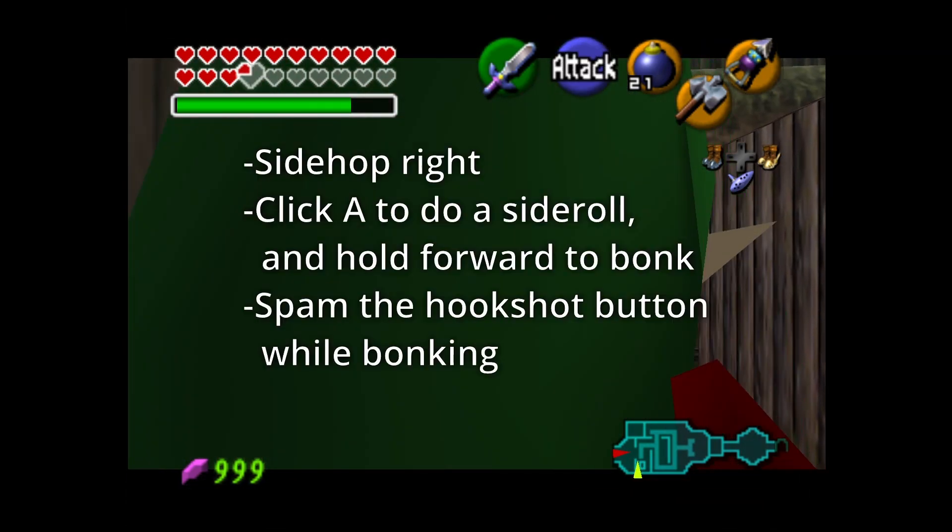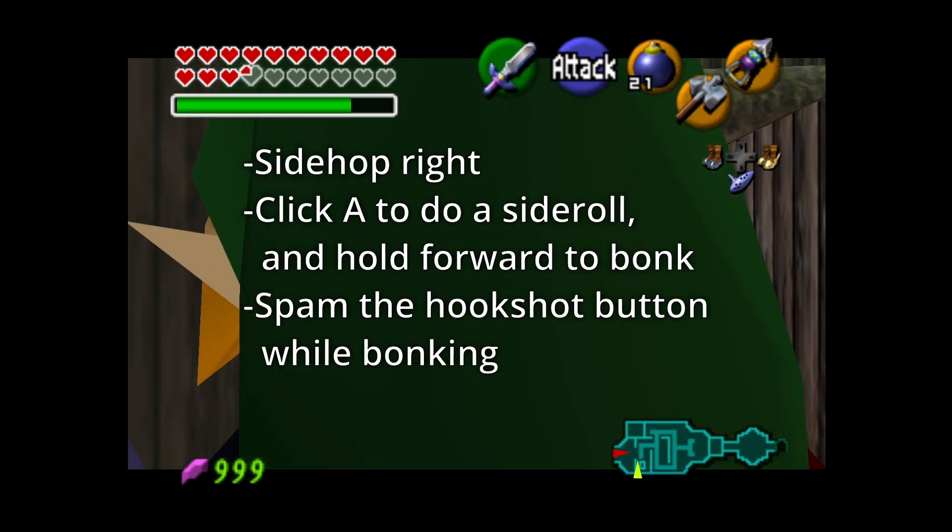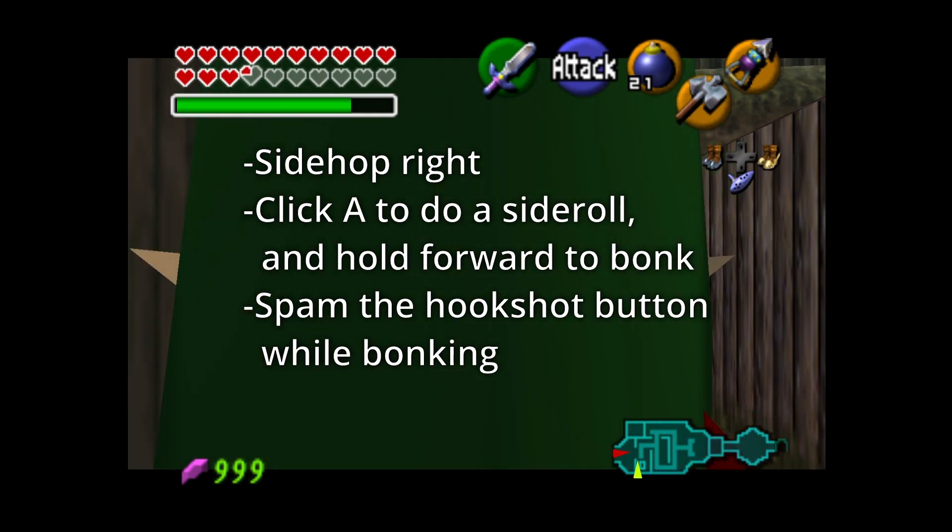Then what you want to do is side hop right and then immediately click A to roll and hold up as well, and you will bonk. As you're bonking you want to spam the hookshot button.